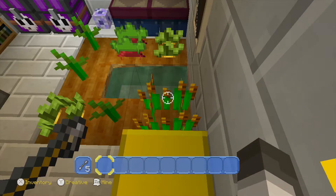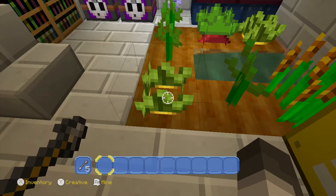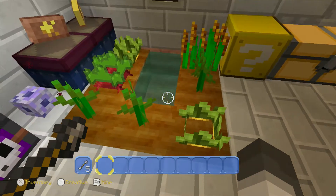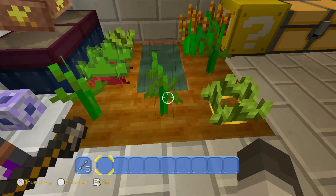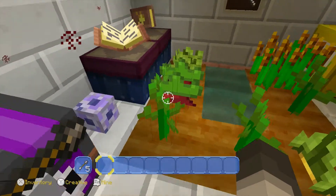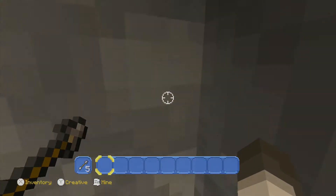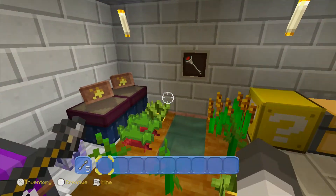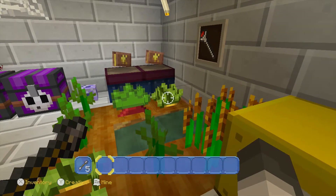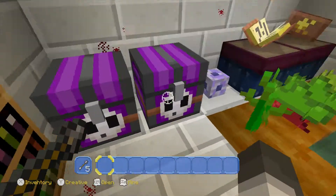So here we have some wheat growing. Pumpkin. I'm pretty sure this is carrot. Melon — actually, pumpkin melon. Oh, I'm stuck in a cobweb that I used to decorate. Some beetroot and more carrot. I used the cobwebs to decorate to make this place look old.